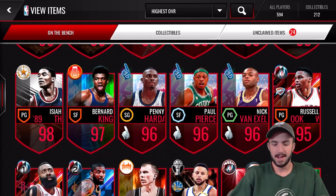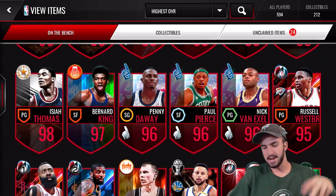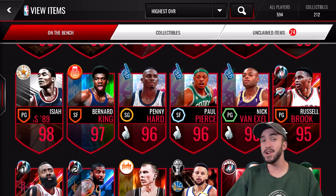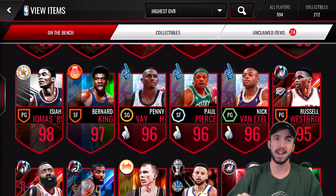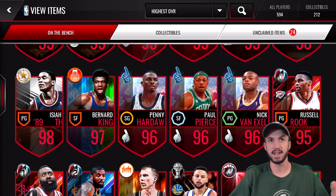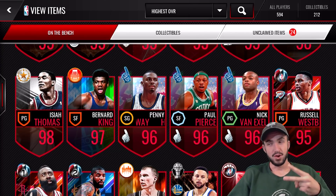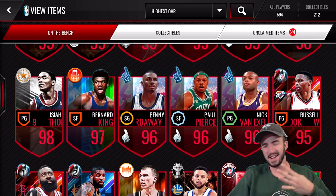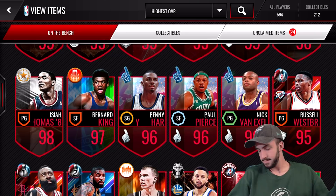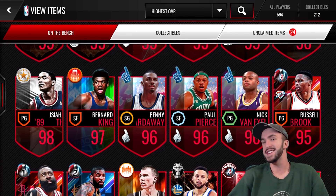We're going to end up getting rid of 98 Isaiah Thomas — that was honestly a huge waste of money — 97 Bernard King, which was basically from grinding, 96 Penny Hardaway from League, same for Paul Pierce and Nick Van Exel, and Russell Westbrook has been in the lineup for quite a while. If you think there are any theme lineups I should use these guys for before I get rid of them, comment those below. I think I put them into the Elite Exchange — Global Master Carmelo Anthony, Juggernaut Shaq, Supremacy LeBron, and Award-Winner Steph Curry. So if you know any good theme lineups these guys could go into, comment below, and also suggest ways I should give away the coins.